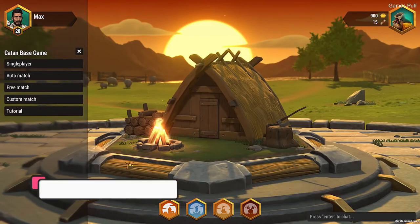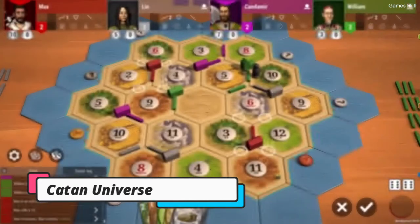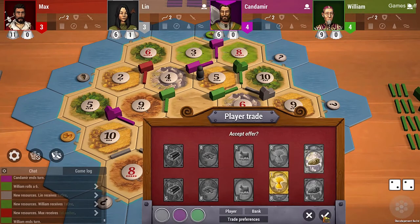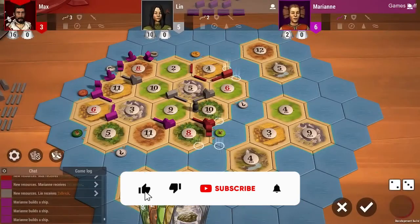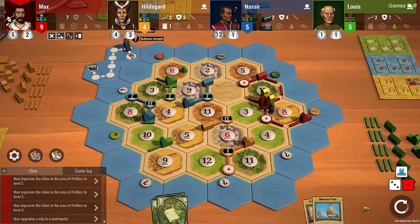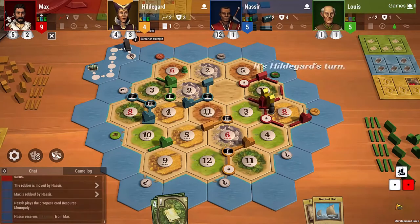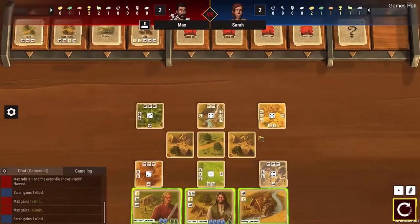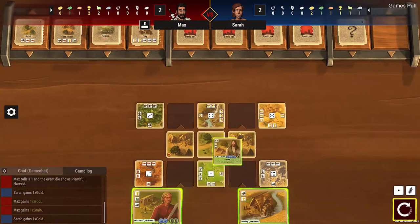The first game of this video is Catan Universe. Settlers of Catan Universe is an online version of the popular game. It's a strategy game in which you and your friends compete for resources, fight each other, and try to make tactical decisions so that your team outperforms the others. At the end of the game, only one player can win. Additional expansions can be purchased while the game is still free to play. You can choose who plays and who is on each team in the custom game settings.